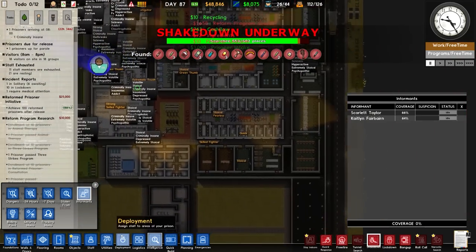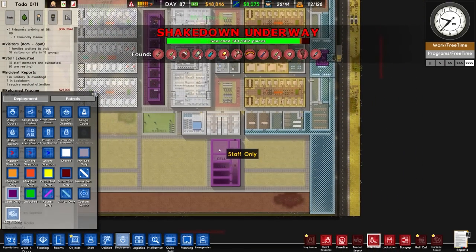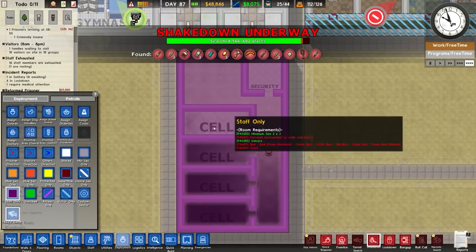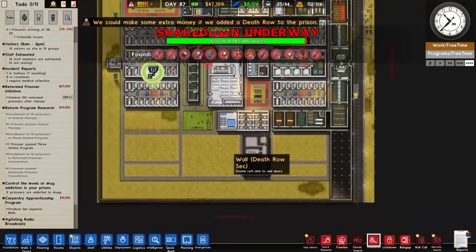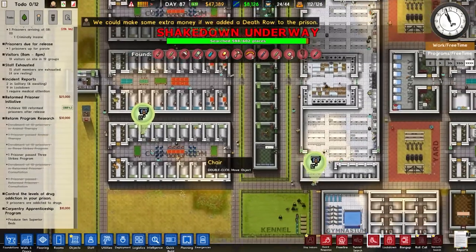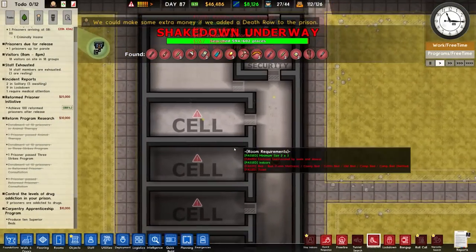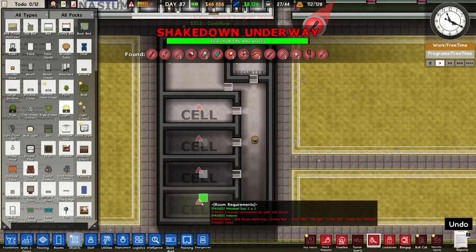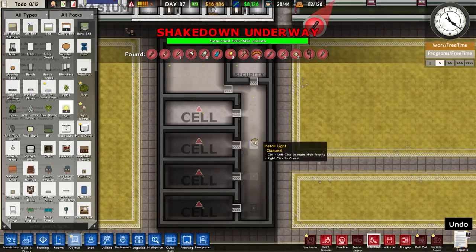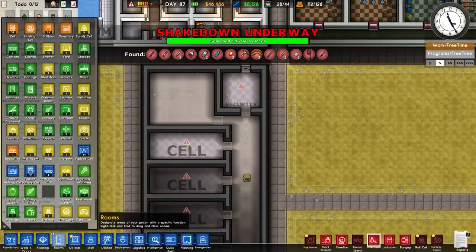For the intake - criminally insane and other classifications - I'm setting this area to staff only for now so it doesn't fill up. There are lights triggering but we can go to normal speed now. We need to use the spare lights to actually light up the facility because it is a little bit dark.